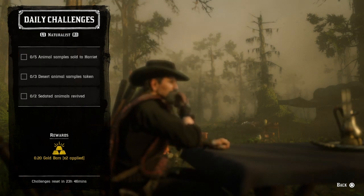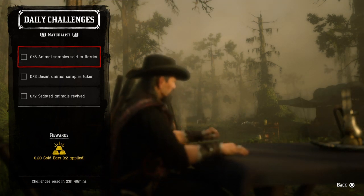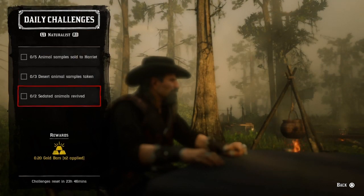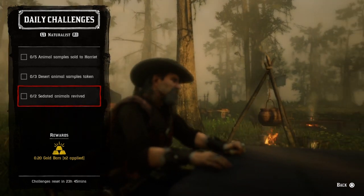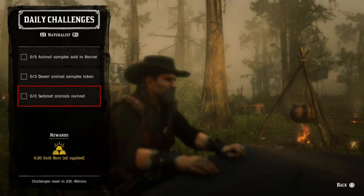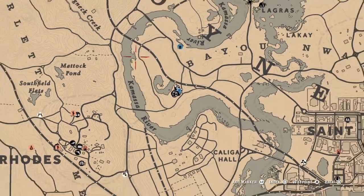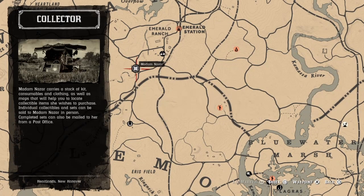For five animal samples sold to Harry, just sell any five animal samples to Harry and that challenge will be completed. For three desert animal samples taken, sample any of the three desert animals shown on screen and once you do three, that challenge will be completed. For two stay the animal revived, revive two of your desert animals after taking your sample. That's it for today — Madam Nazar is at Dewberry Creek and the nearest fast travel is Emerald Station. Good luck on your dailies!